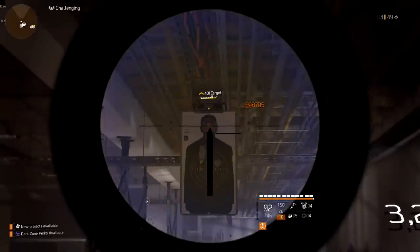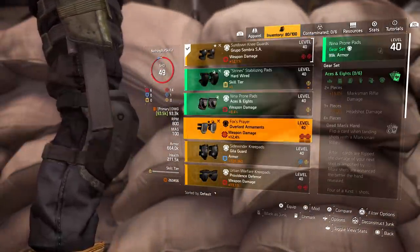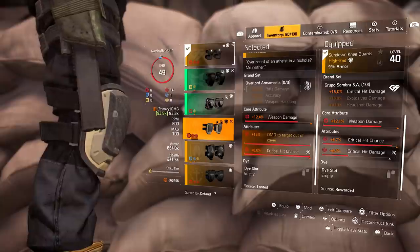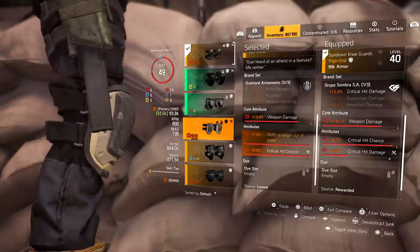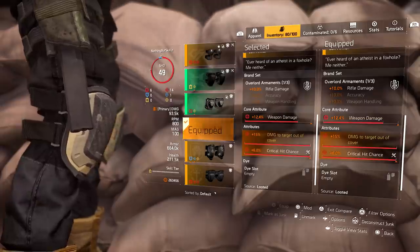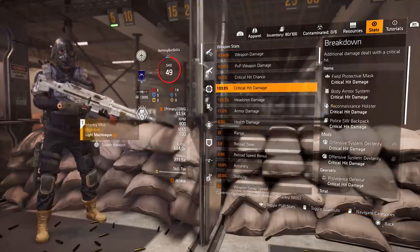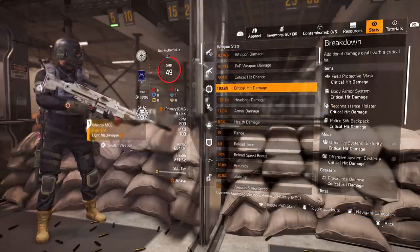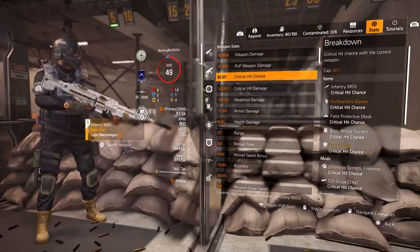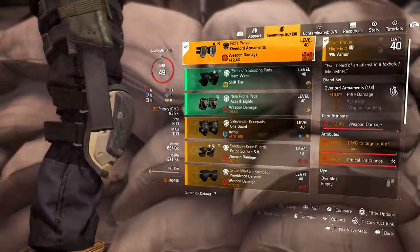What I'm going to do now is switch out the knee pads. We're going to go with the named Fox Prayer's knee pads. These are Overlord, so what we're losing is 15% from Grupo Sombra and the crit damage roll which is only 8% — so we're losing 23% crit damage total. What we're adding is 15% damage to targets out of cover. The only difference in the build is the crit damage is lower; crit chance and headshot damage stay the same.